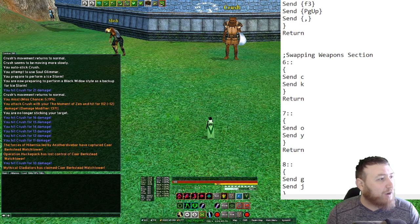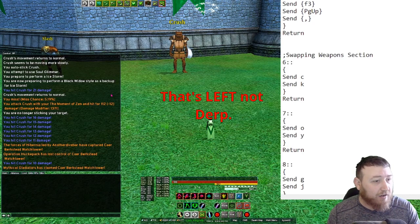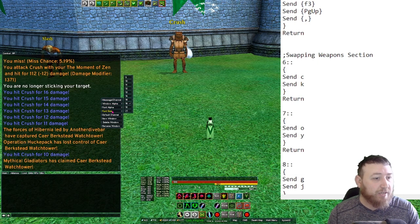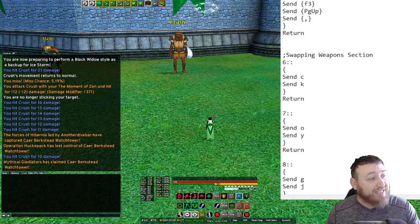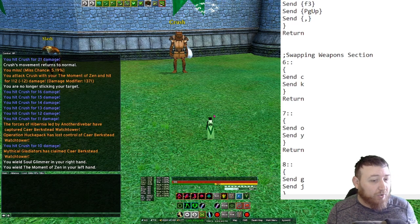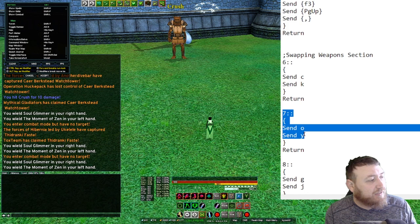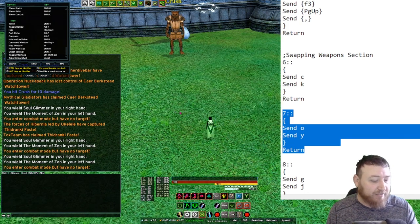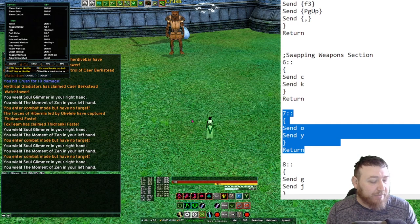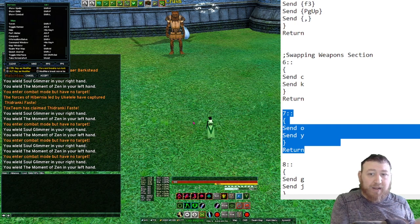For the swap macros, my six key swaps both my main hand and off hand. My seven key does the same. You can see in the log it wields both weapons simultaneously — same thing for eight. So keys six, seven, and eight swap between my four weapon sets: the two in my hands, backup two, backup three and four, and backup five and six.